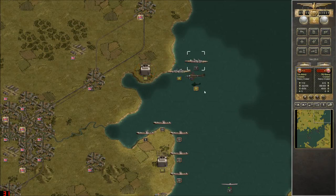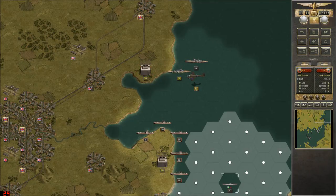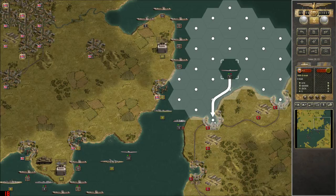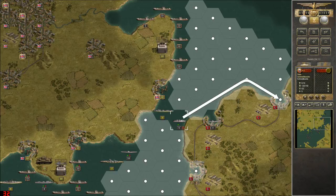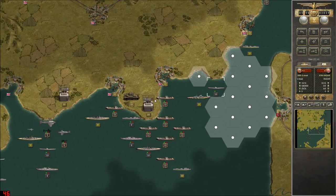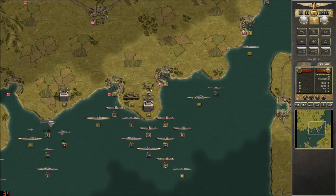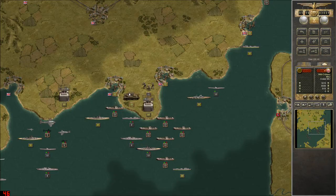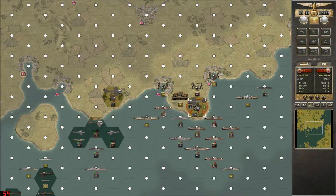We can start getting our troops close to landing here. You're infantry, so we definitely want to get you on the beach. We've got troops on British soil. Exciting stuff. I wish we didn't have a freaking tank there, but you can't win them all.